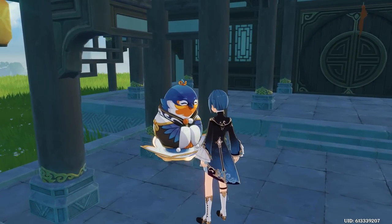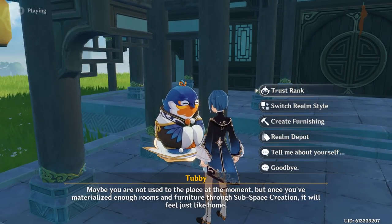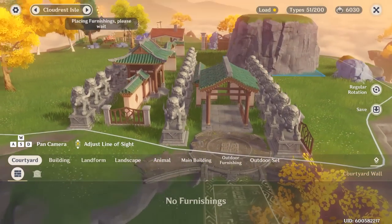Hello folks, the housing system has been out for a little while now and people have found ways to make things more efficient. I'm pretty sure you heard about Statue Supremacy. These are the lion statues that are very cheap to build and give you 90 comfort each.